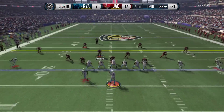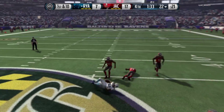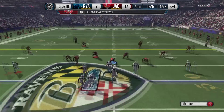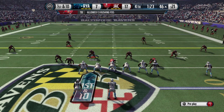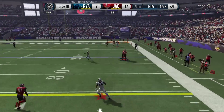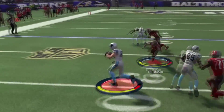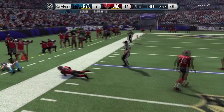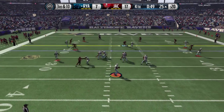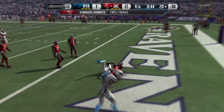Joe Flacco drops back and finds Eric Ebron for the touchdown — that makes it 17 to 7. Opponent has one last attempt — throws it deep, and oh my god, it bounced off our defender right into the receiver's hands! He runs the hurry-up, Cam drops back rolling right going deep — I thought if he got that touchdown I would have started crying. He hands it to his fullback for an 11-yard rush getting out of bounds. Cam dropping back again rolling right — Dominic Rogers-Cromartie with the easy interception, his second of the game.